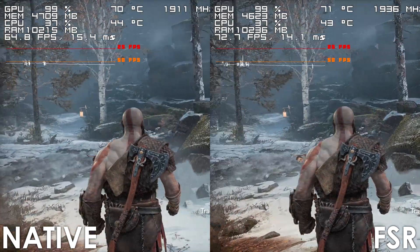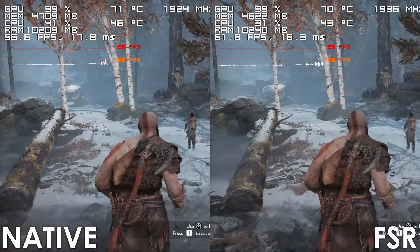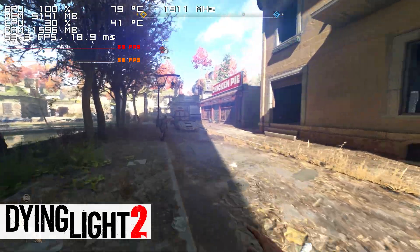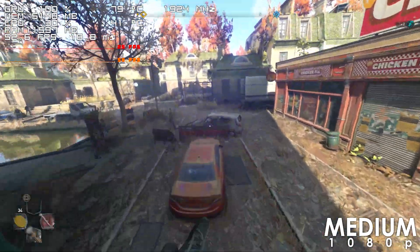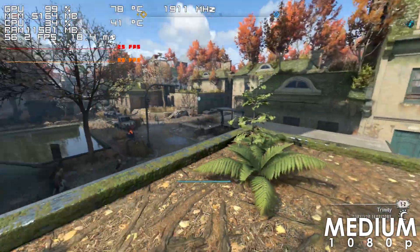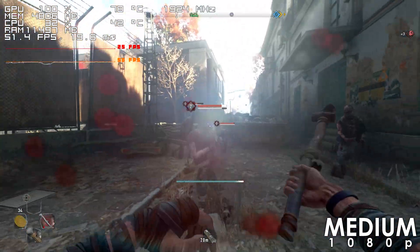Next on the list we have Dying Light 2, which the GTX 1070 is able to handle just fine using the medium quality preset. The framerate can drop below 50s from time to time, though we can improve it significantly by enabling FSR, which boosts the FPS by about 25%.